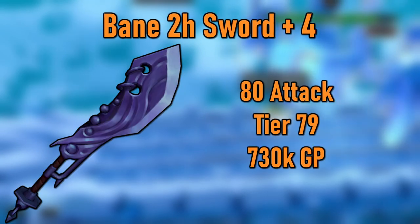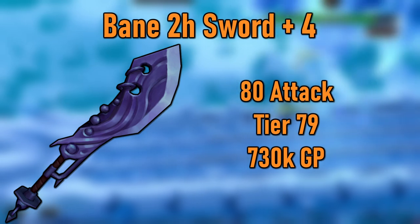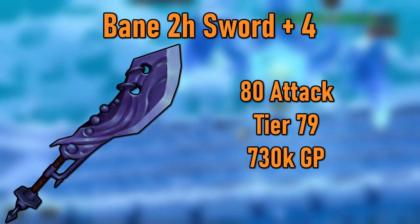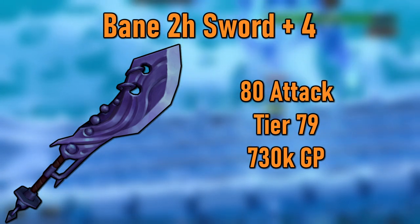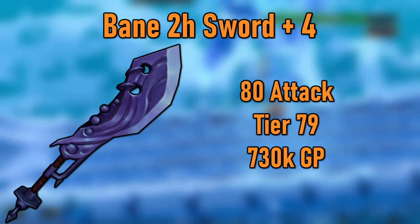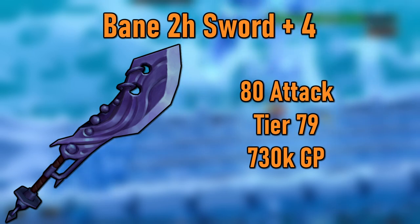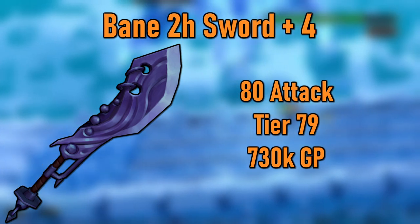Now for the next set of upgrades, the tier 80 gear. There's one good option at this tier, the Bane Two-Handed Sword Plus 4 which costs about 730k GP and has tier 79 stats. This is the cheap but still good option. The other cheap tier 80 options are the Chaotic Weapons. The Chaotic Maul costs 200,000 Dungeoneering Tokens and dual wields will run you about 300k for a set. Chaotics aren't super worth it anymore, especially since they're only one tier better than the Bane Plus 4, so I don't recommend you pick up any of these.